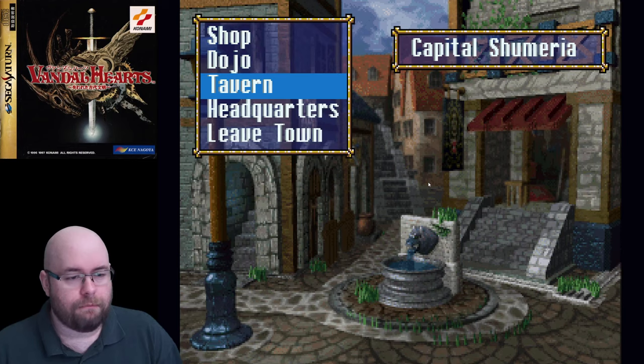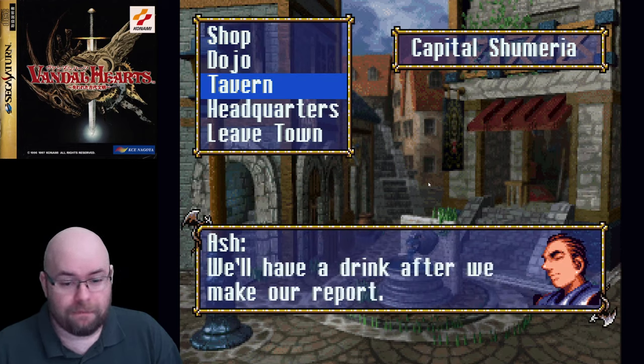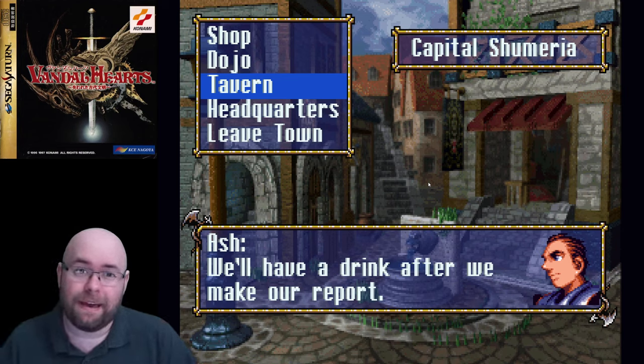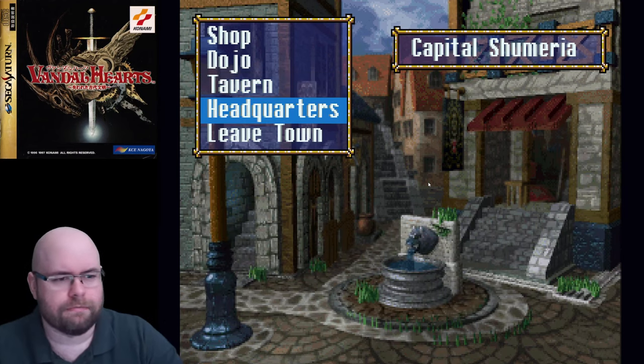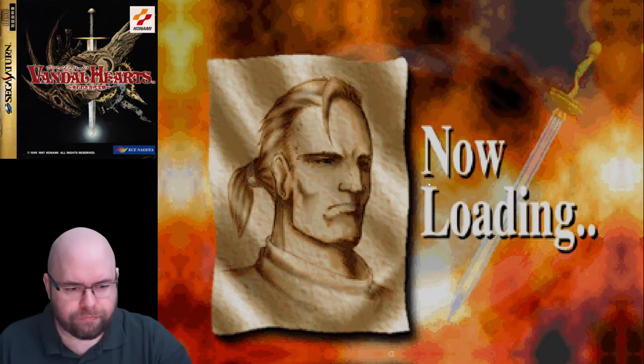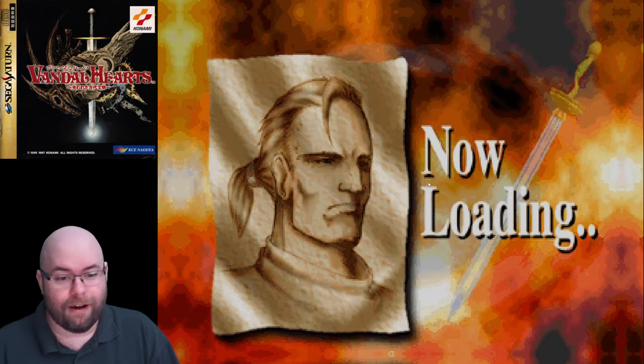We can go to the tavern normally, but Ash is insistent that we go make a report first. The tavern is usually where you hear rumors and could actually pick up some items, but we can't do that right now — we need to go to headquarters.